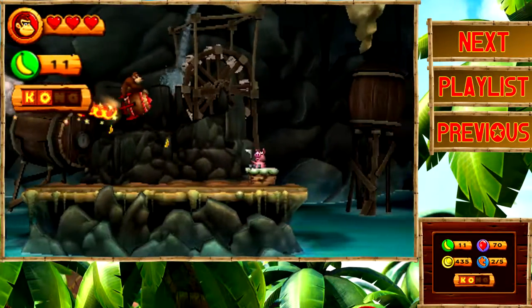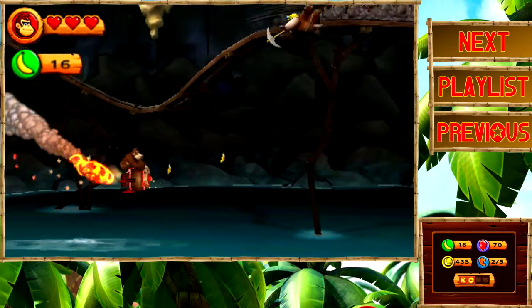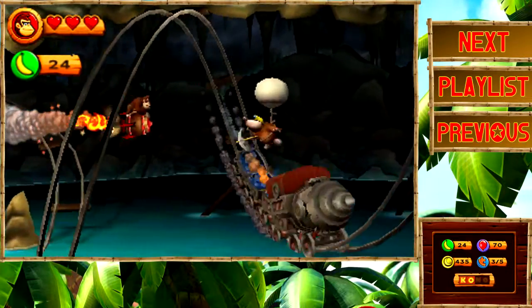Alright, there we go — we'll pick up the letter O as we're going along here, and we'll get the checkpoint as well. Here's another row of bananas, we'll have to get all of these. And there's another puzzle piece for us, number 3 — only 5 in this level, not too many to collect.